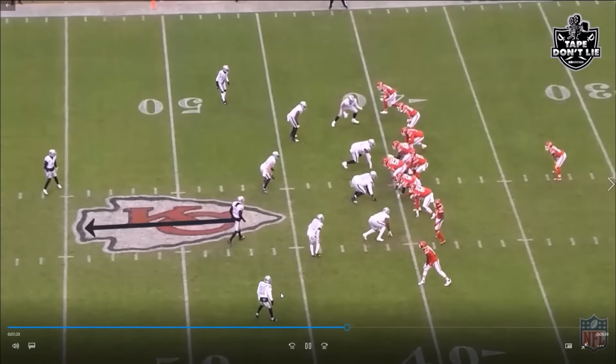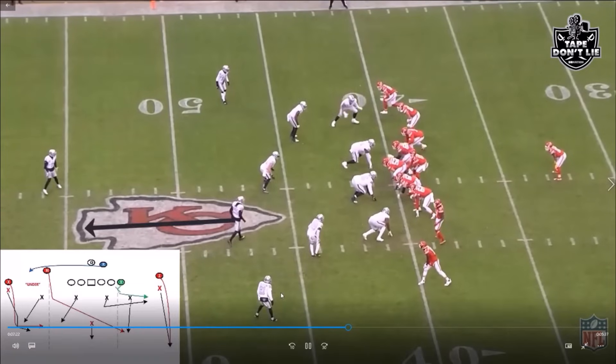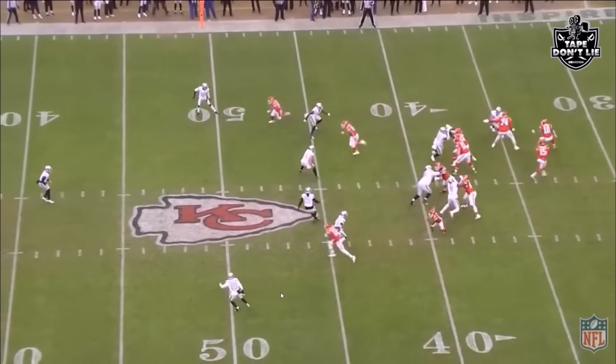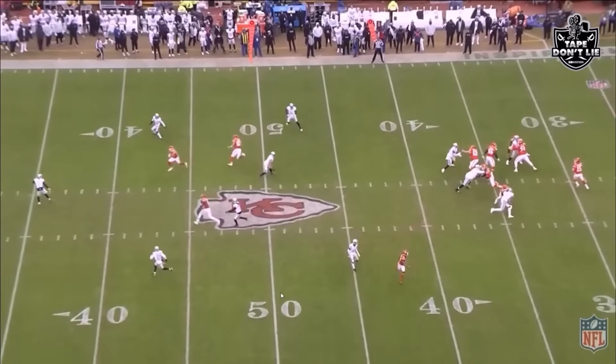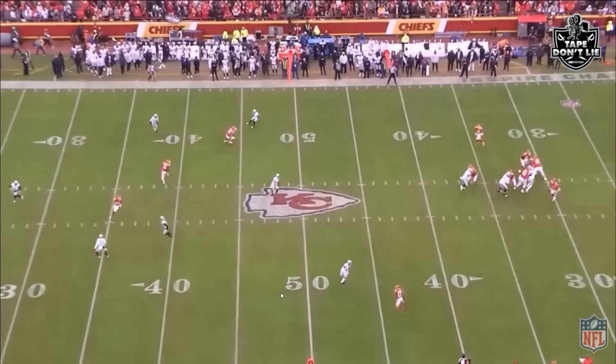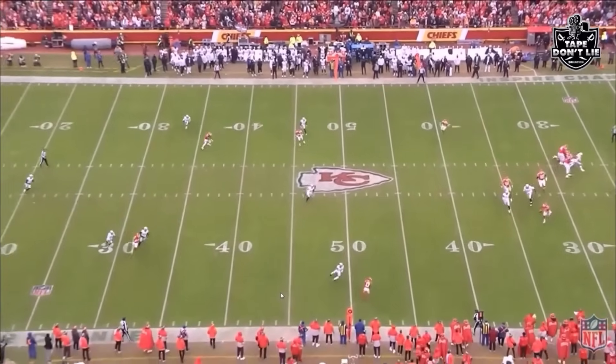On this one they're in Cover 3 again, but with what we call a 'site adjustment' — basically a site on the run, looking for any crossers from Trevor Morag. You see Morag looking for all the crossers in the middle of the field, and Diablo dropping right on that corner route. Everything is covered up perfectly; this forces Mahomes to run for yards instead of making a big play downfield.